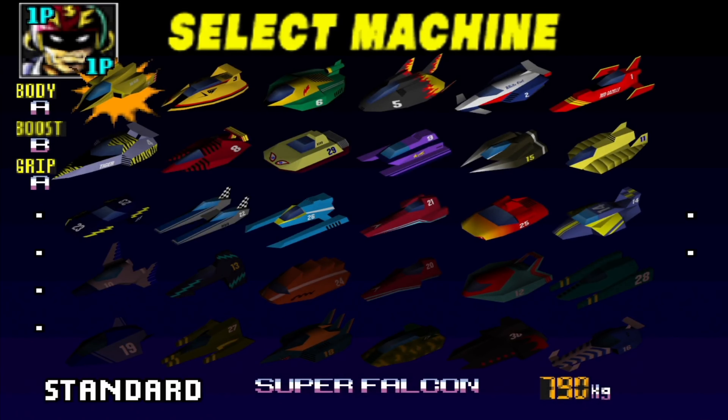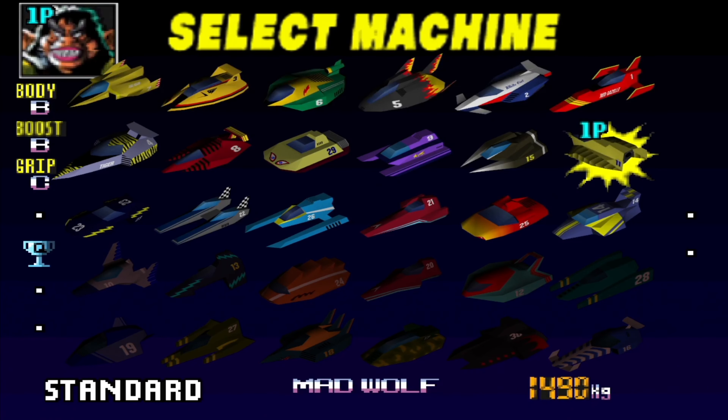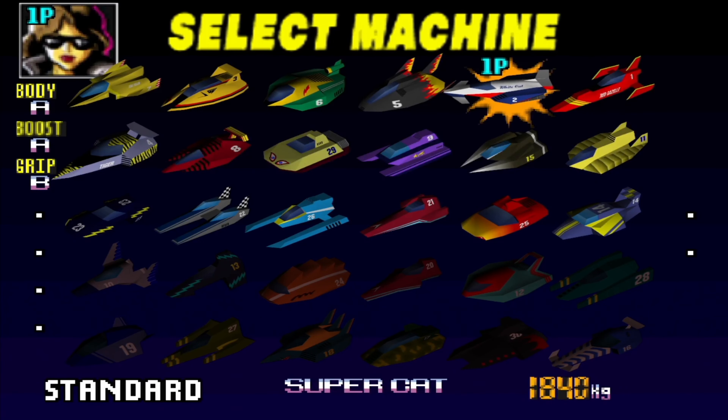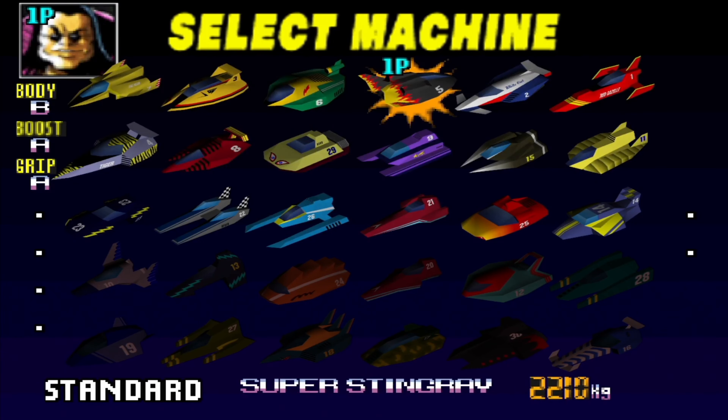We still only have three lines of racers; the final two need to be unlocked later it seems. However, there are still plenty of characters we have not picked yet. And like I always do in Let's Plays like these, I'd like to cover at least every single character in the game.